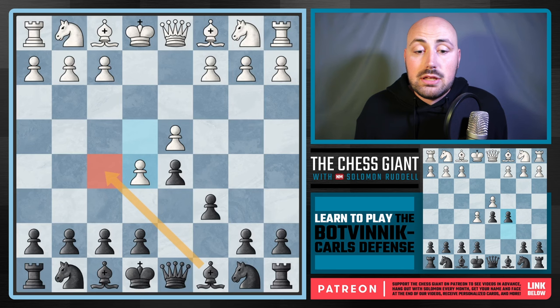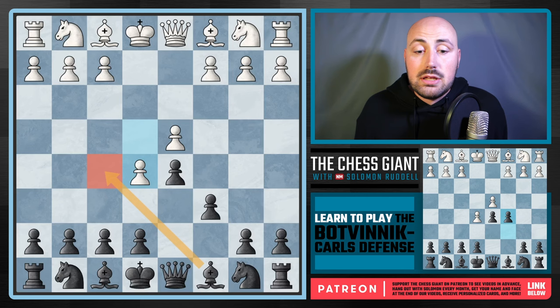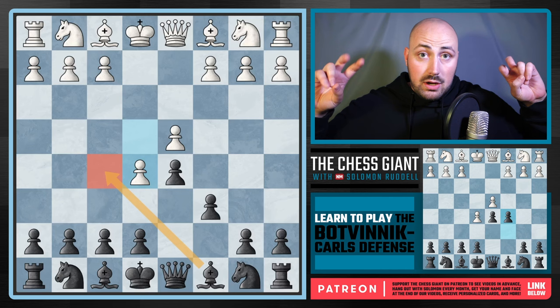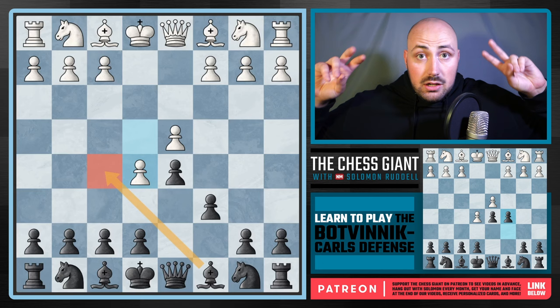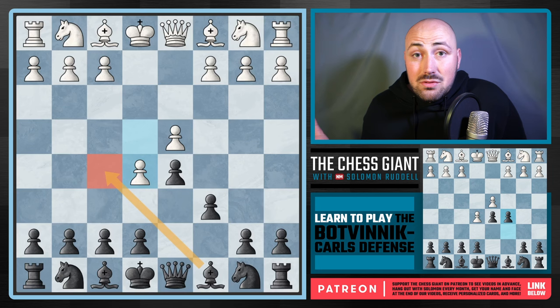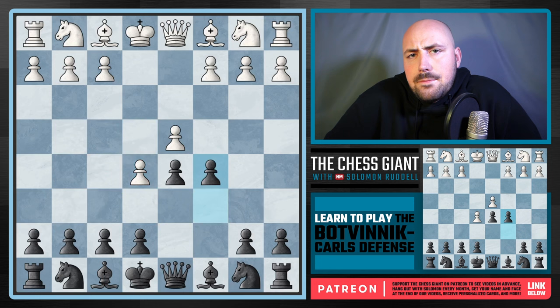Did I win a game? I don't even know. It was one of those openings where I just got absolutely humbled every time I went with it. It actually made me quit the Caro-Kann defense. I saw that move of Bishop F5, saw that it was the main line and grandmasters played it. But I got crushed. Turns out the best move according to the engine is C5, and that's exactly what we're going to be covering today with the Botvinnik Caro-Kann defense.